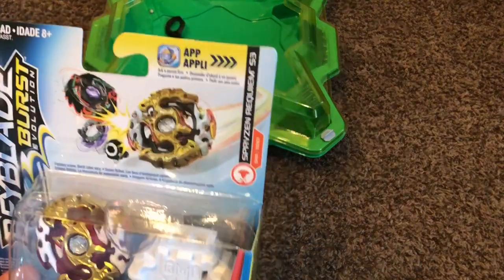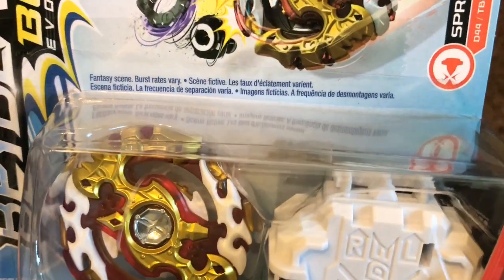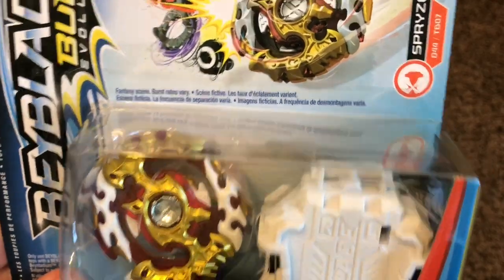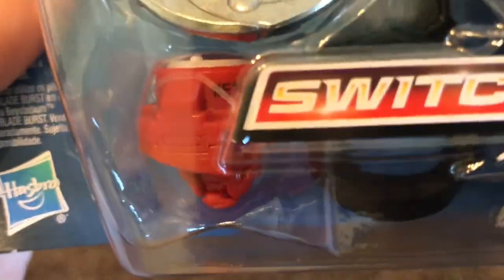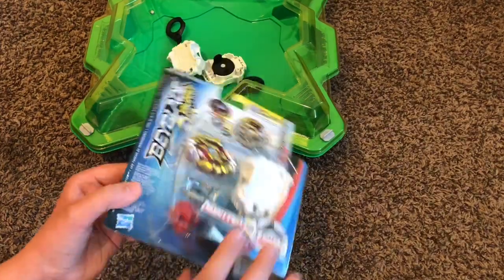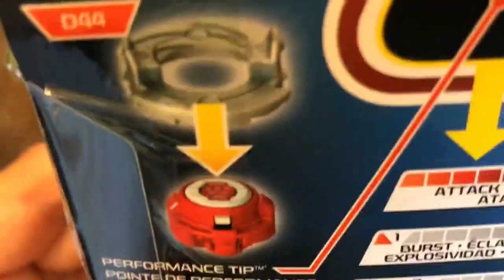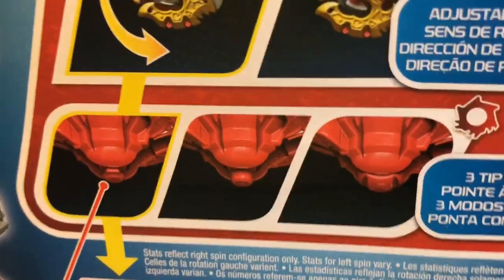Let's check out the box. So we got a balance type — Spryzen Requiem S3 — it looks pretty good. It looks just like the original, besides the metal god chip in the middle. It's silver instead of blue. We got the disc, which is Zero, and then the Zeta driver. On the back, we got the layer which is Spryzen Requiem, the disc which is Zero or D44, then we got the driver or performance tip which is TB07 or Zeta. Spryzen Requiem can spin right or left, just like Legend Spryze, and the driver has three different modes: Attack, Defense, and Stamina.